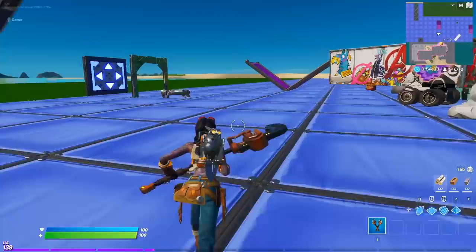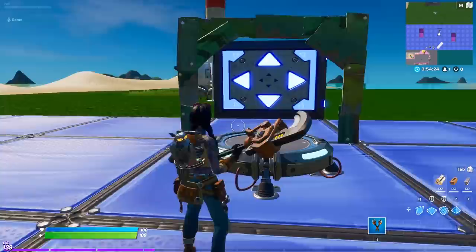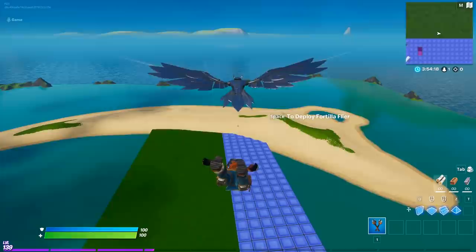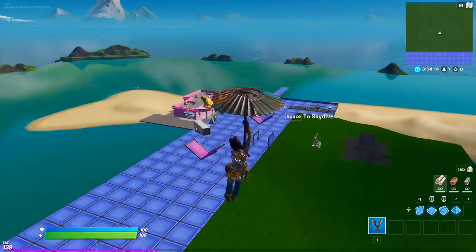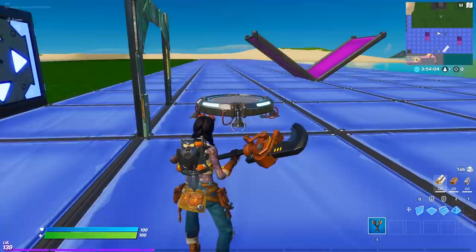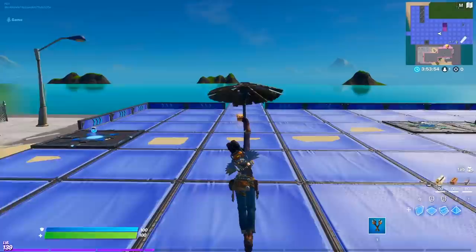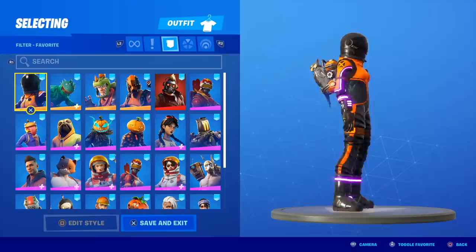One more test: I don't have Jewels' glider equipped — I have the Fortia Flyer — so I want to see what the back bling does in the air. The owl does glide with you, and when I deploy the umbrella, he just goes back into the back bling. Still a really cool effect for just the back bling alone. So regardless, the owl is always going to fly with you when you're in the air, even without the matching glider equipped.